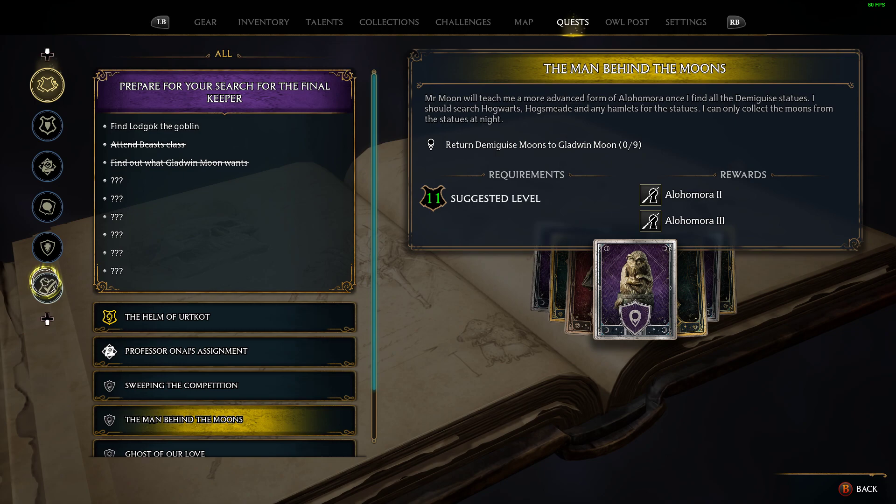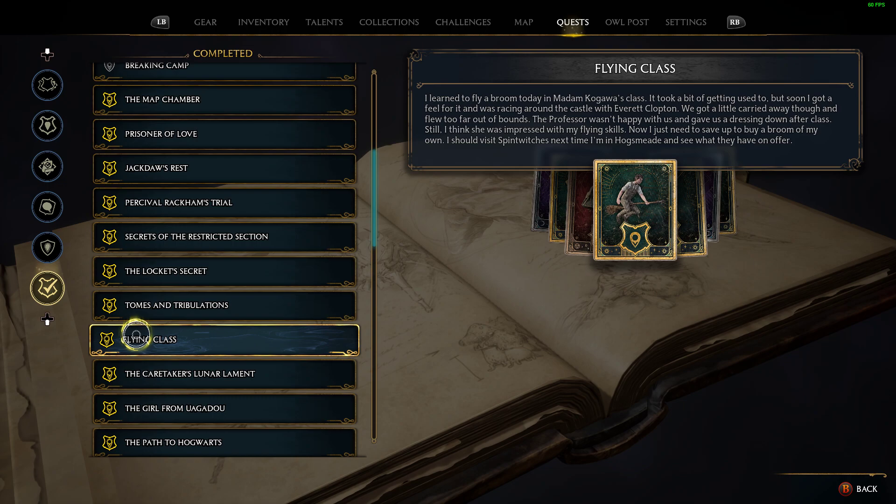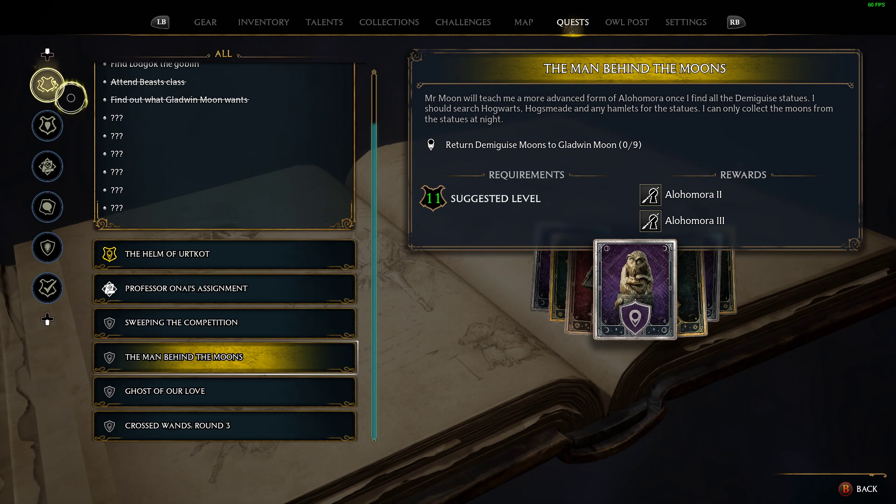If I open up my done quests in here, it's actually called Flying Class, which you take with Madame Kogawa, and you get that round about level 4.